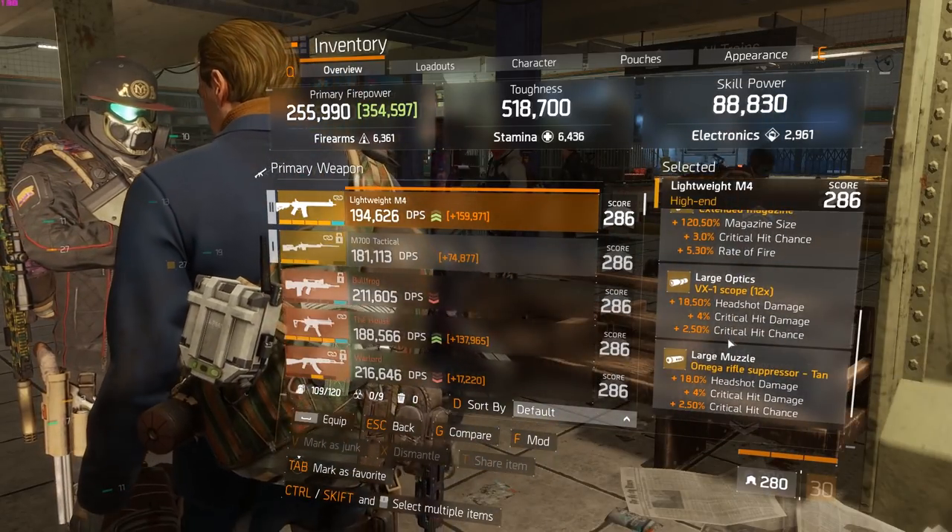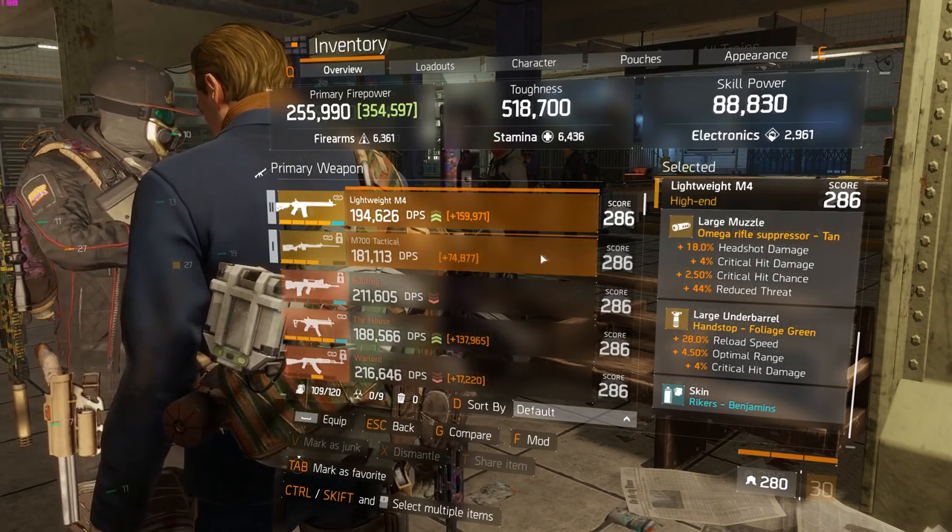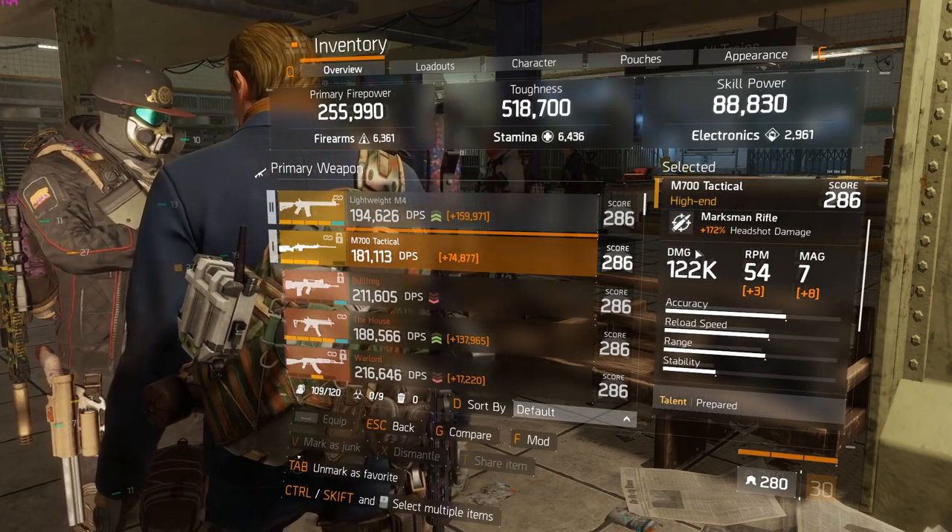Determined lets you get your ultimate and skills back faster — I think you need to kill around 8 NPCs to get your ult back, which is really nice to have. The damage is more than enough anyway. All headshot damage here because in PVE it's really easy to hit headshots.